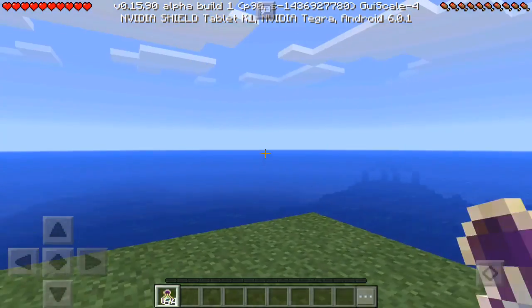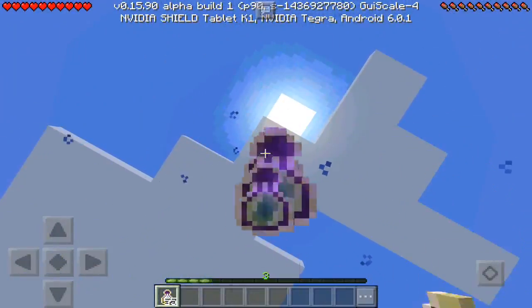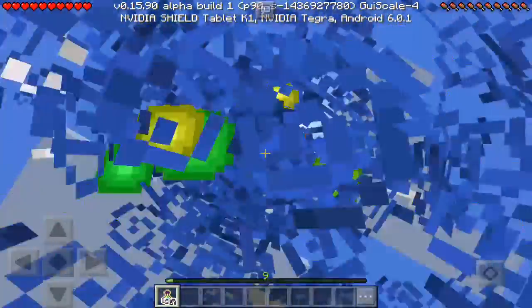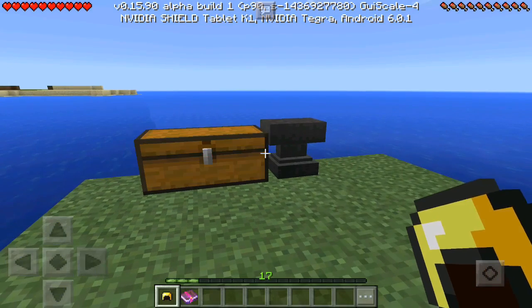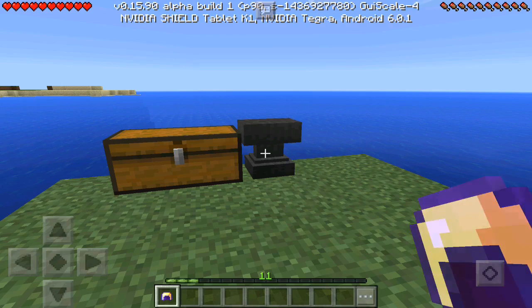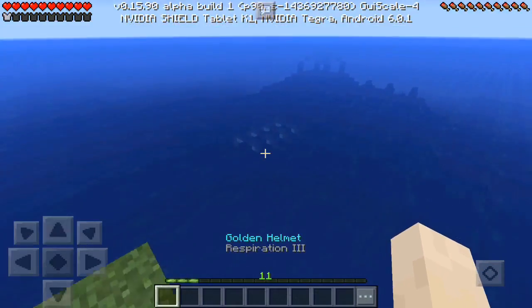For the next method, we're gonna need a few levels — let's just get all of them. The next method is probably the most common one: you enchant a helmet — any random helmet. Let's use the gold one and get the Respiration 3 enchantment on it. Put that on the helmet, pick it up, and this thing should have Respiration 3.